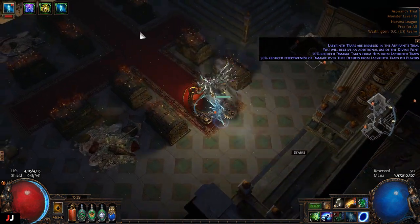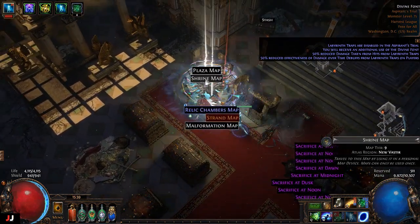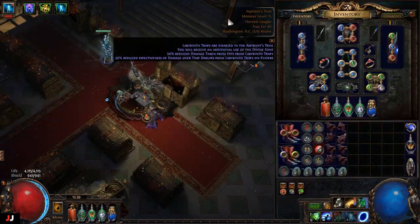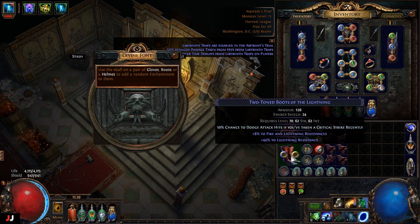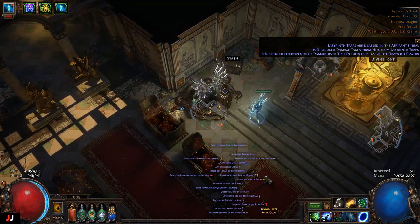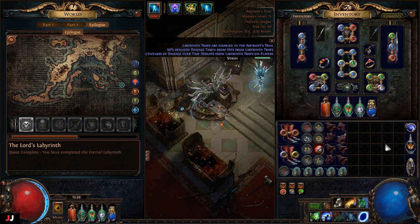Alright, here we go — first lab of the boot enchants. That wasn't the greatest; we got some sacrifice fragments. Let's enchant some boots. I don't know what these are worth, so at the end of the video I'll tally up what I got. We got a couple nice ones; I'll look at them after. That's it for that lab — we made about four chaos, plus some maps I'm not sure what they're worth.